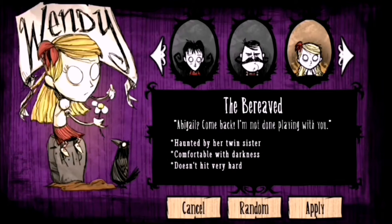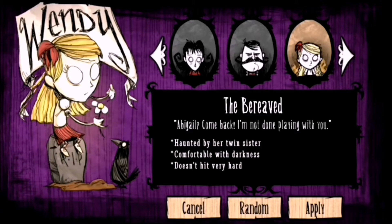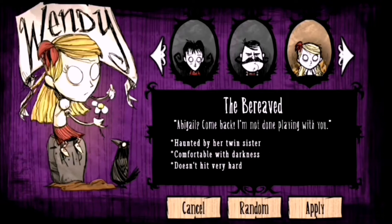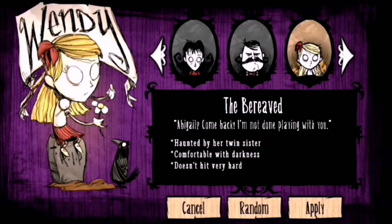You get XP, and as you level up with XP — I'm at level 4 — you get different characters. I have all of these. The one you default get is this one, and then this one, and then this one, and then the girl, and then I haven't unlocked him yet.